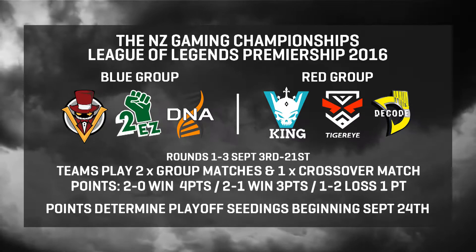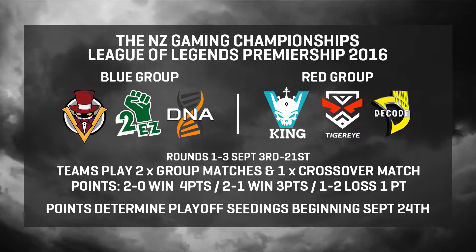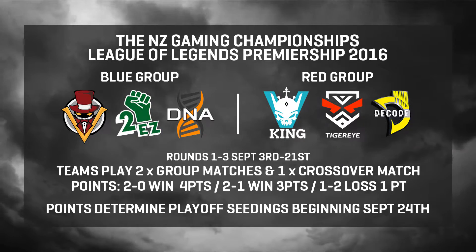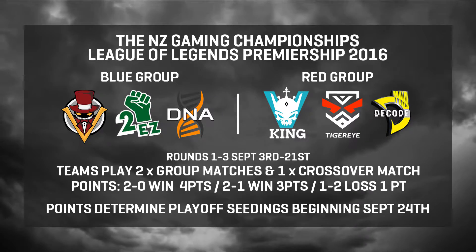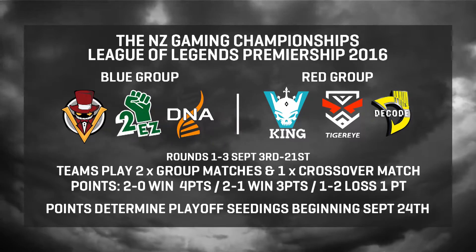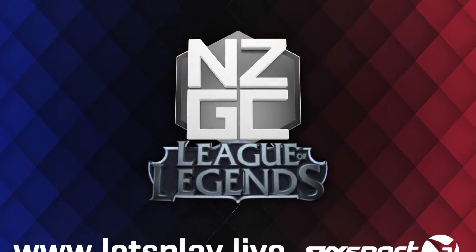Points-wise, a 2-0 win gets you four points, a 2-1 win three points, and a 1-2 loss one point. From Week 4, it's playoff and elimination time and the points scored in rounds 1-3 will create the seeding order as we head towards the business end of the NZGC. The Grand Final is on Wednesday, October 12.